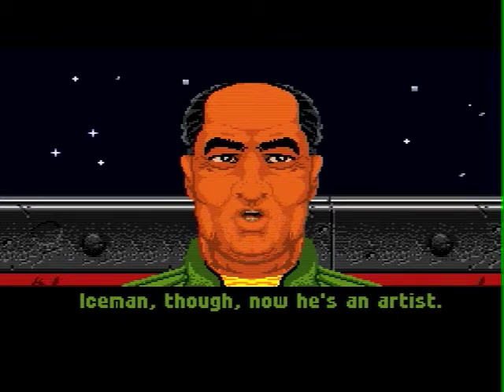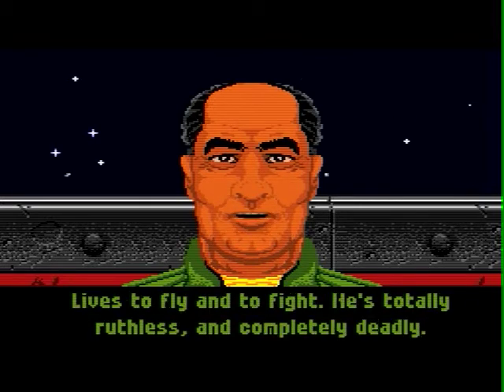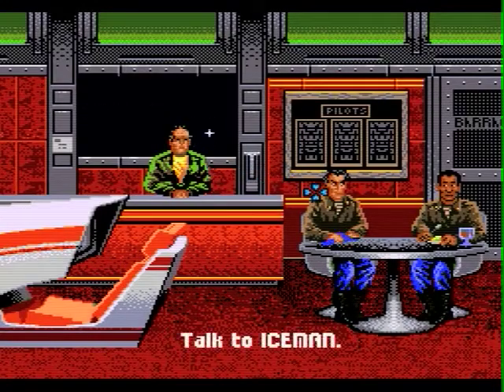The Iceman — now that's actually important, viewers, because later on, not in this Let's Play, but in a very, very future Let's Play, we'll be having a connection with the Iceman again. He's got Freon for blood. Well, let's go talk to him and see what they're doing. Oh, he's cleaning his gun. And Knight looks like he's just having some chow.